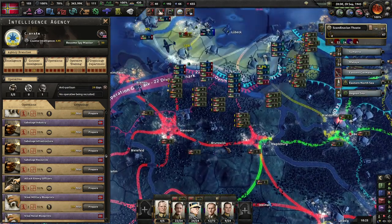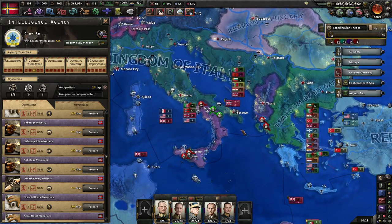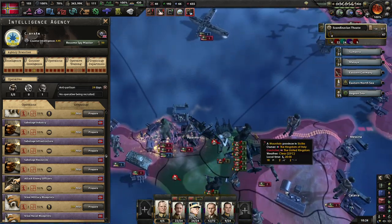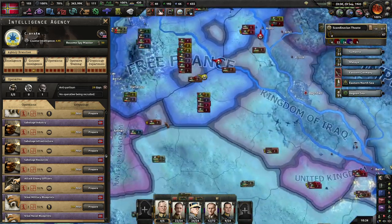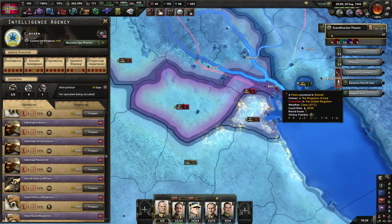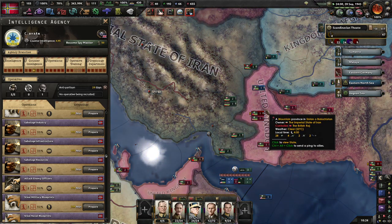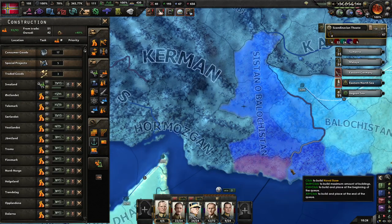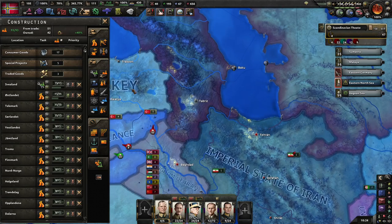The Germans are pulling troops away from us to respond to the uprising in Belgium, and they're going to have to start diverting troops sooner or later to take Italy. It looks like Britain traded Basra for Qatar in Iraq. The Soviets appear to have stalled, and there's nothing I can really do about that.